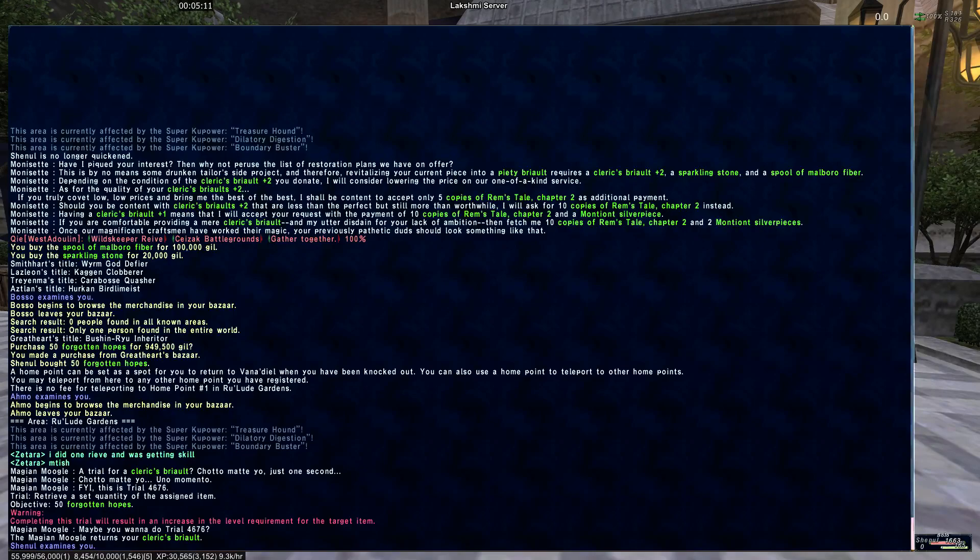So that's the general formula: if you have a regular piece of relic, it costs the chapters and two 100-pieces of ancient currency, depending upon the piece. If it's a plus one, it's ten chapters and one 100-piece. If it's a plus two, it's just ten chapters. If it's a plus two augmented, it's just five chapters. Relatively simple.